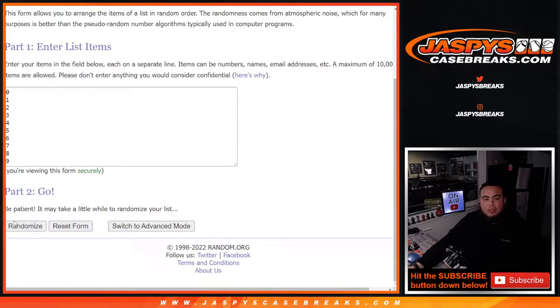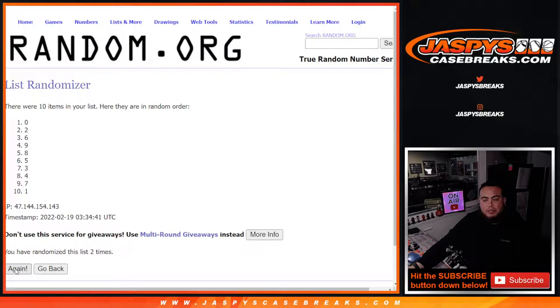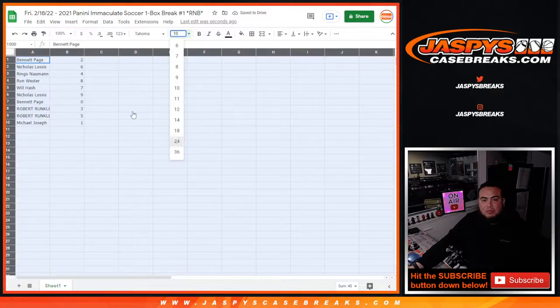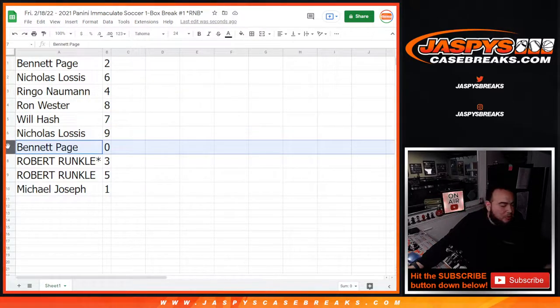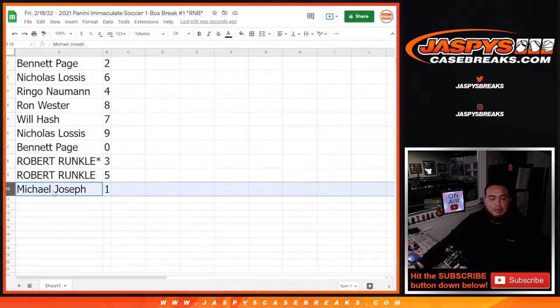One, two, three, four, five — boom boom. Two down to one. Final assignments: Bennett with two, Nicholas with six, Ringer with four, Ron with eight, Will with seven, Nicholas with nine, Bennett with any and all redemptions, Robert with three and five, and Michael with any one-of-ones.